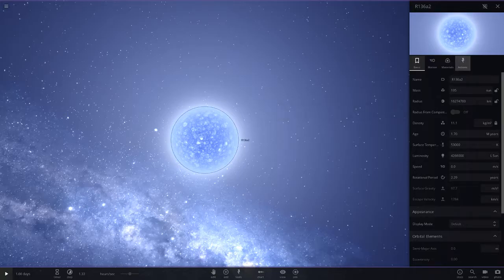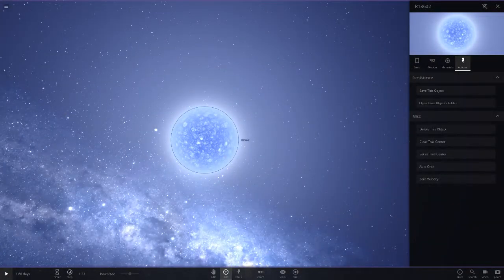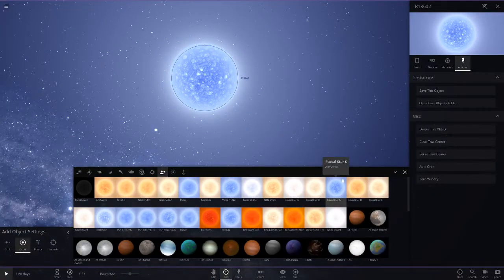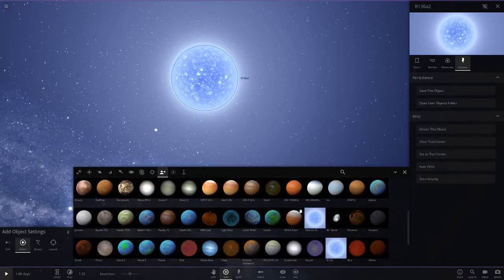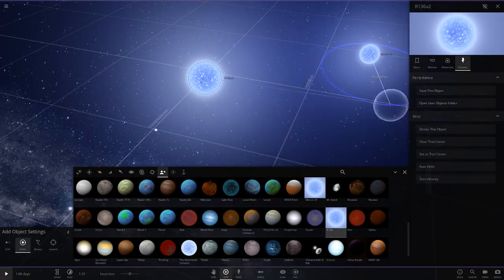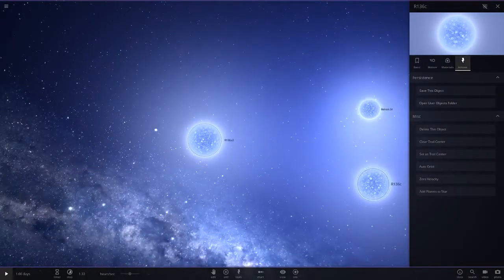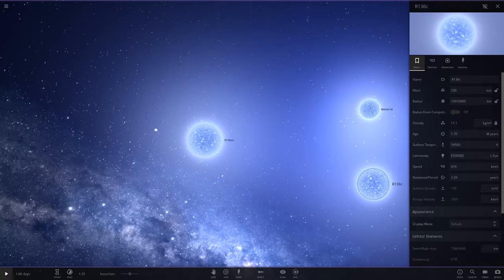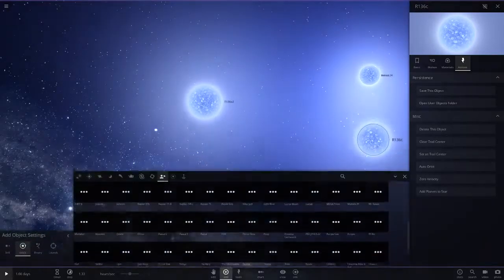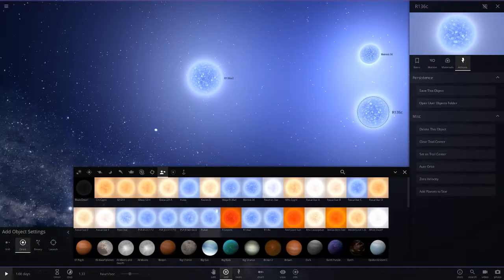One thing I need to do is put a space in front of the name. The reason is that in my custom objects list, all the stars appear at the top — because the space pushes them above all the planets. I like it more organized. Let's go ahead and do that for the other stars too — R136 and Melnick as well — so they all go to the top of the list.